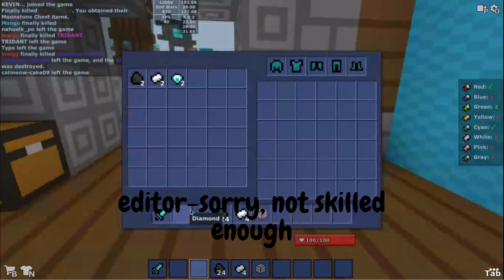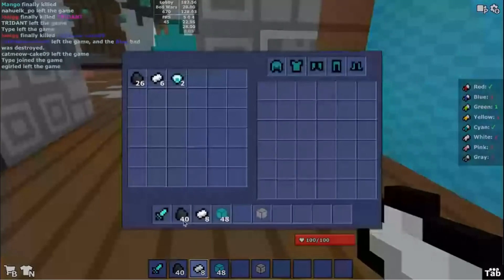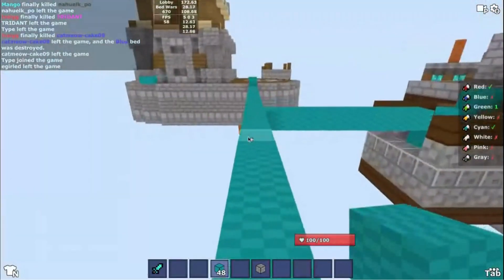Whenever you don't have enough items to spend in a useful way, I always put them in the moonstone chest so I can use them later whenever I die, so that they don't go to waste.